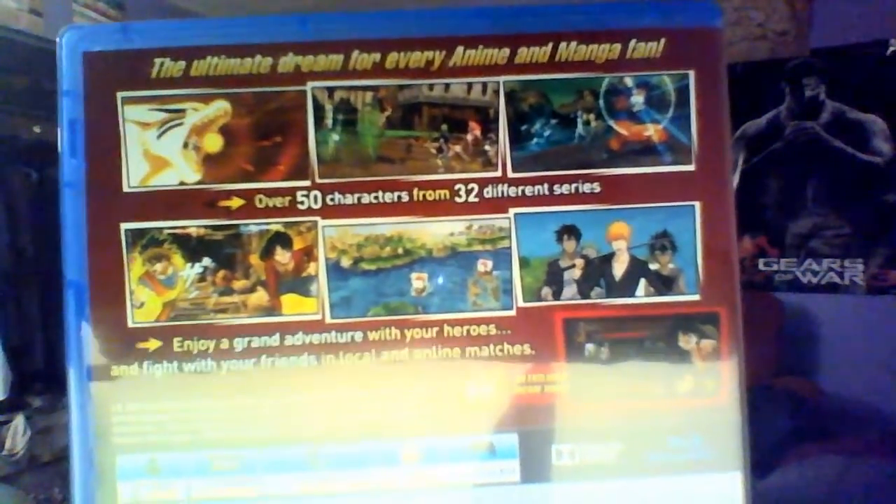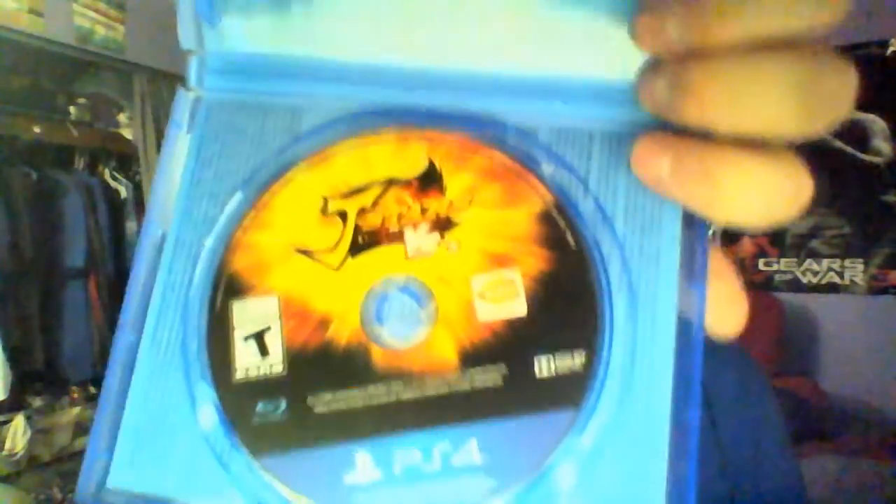Let's unbox it now. I remember seeing it on GameStop's website and thinking it could be interesting. I saw some gameplay videos — it's basically like Budokai or Xenoverse with other anime characters, similar fighting styles. On the back you got Naruto in his QB form and everyone else. It'll be funny to have Goku versus Luffy. And here's the game disc — nothing extremely special.